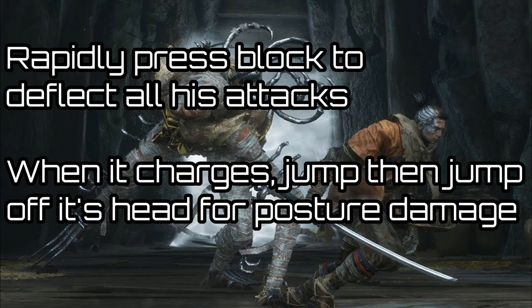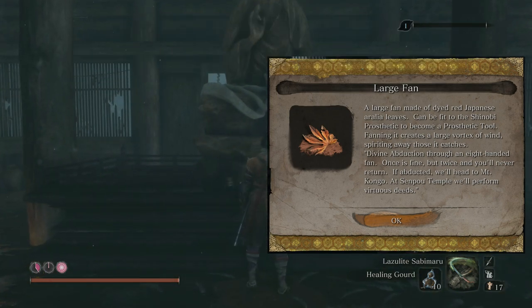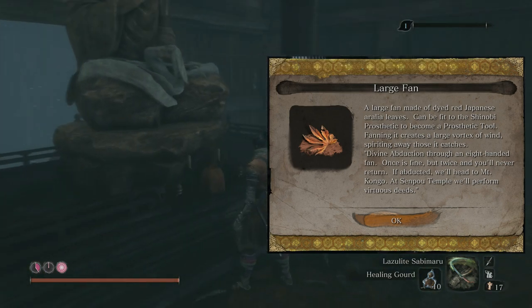All you have to do is when he rushes you, just spam the deflect or block button and you should deflect most of his moves. Once he jumps away he should do a charge attack, and at this point you just have to double jump off him to further break his posture. Keep up this rhythm until you've broken his posture. Once you've defeated him, pick up the item in the middle of the room — this will be the Divine Abduction prosthetic tool.